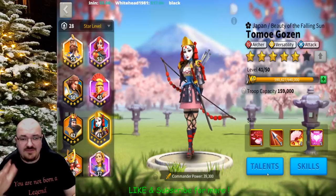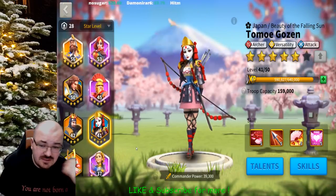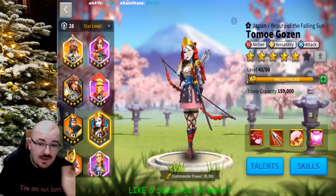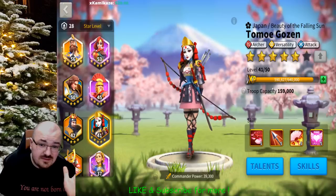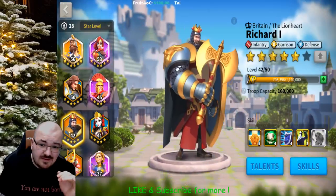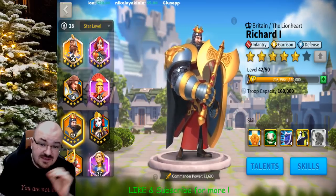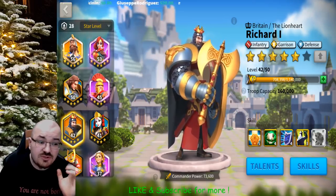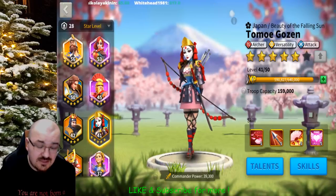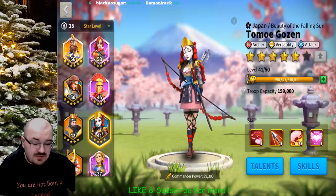In terms of her talents — mine is five stars so it was a little different back then. She was gaining levels very fast because she's a blue commander. Just to show the difference: she's level 41 and needs 640,000 experience to reach the next level, while Richard is level 42 and needs 1.1 million — almost double. Legendaries need almost double the experience to level up.